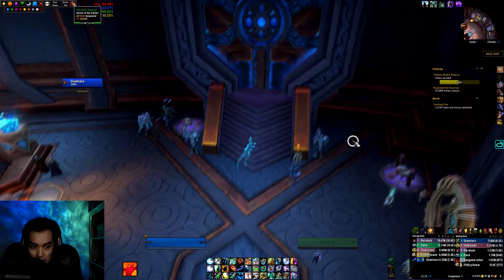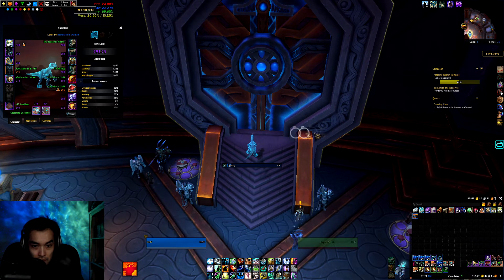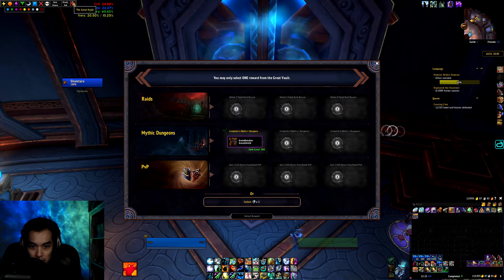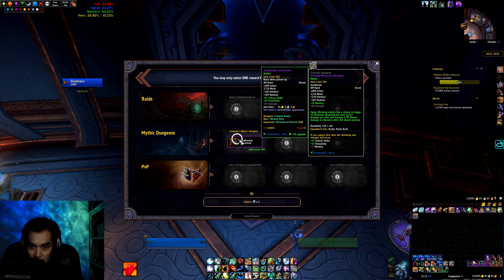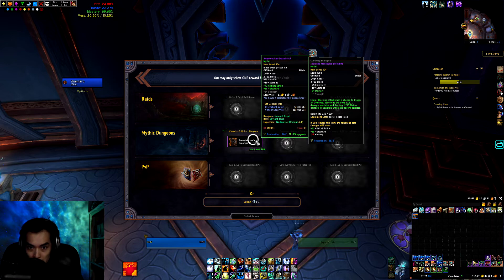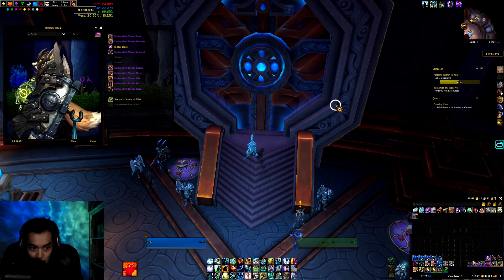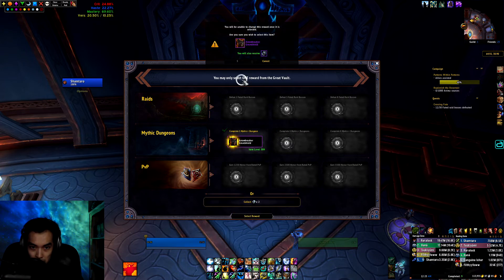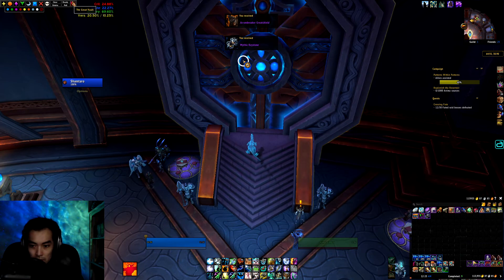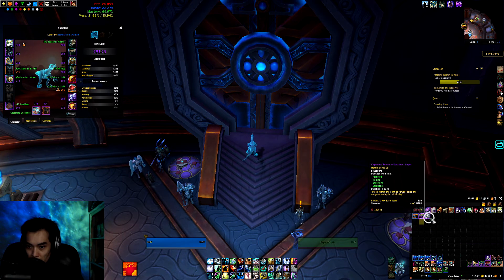Checking my Resto Shaman next. I'm gonna leave my loot spec as Resto. Got a 304 shield with Crit and Versatility — that's actually really good for me. I think it'll be way better than the shield that I have right now. Also a new appearance — looks pretty cool. Think we take that. Got Upper 16 on this toon for our key.